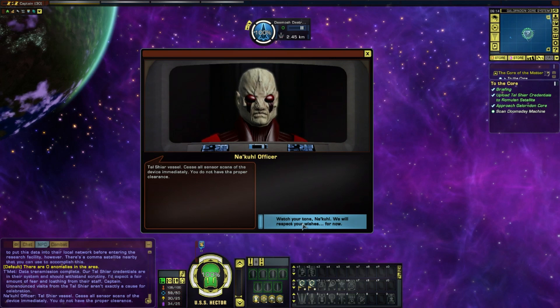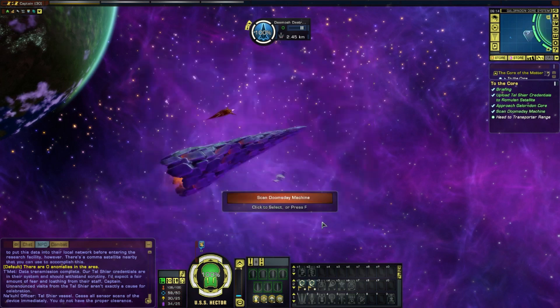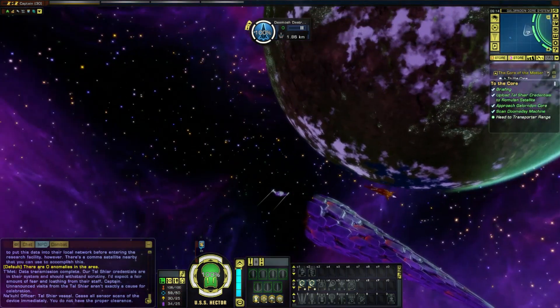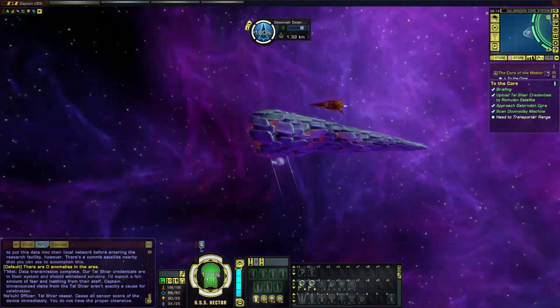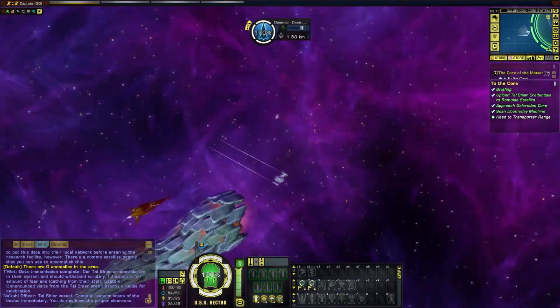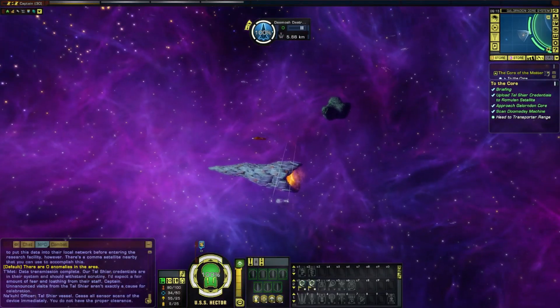Watch your tone, Nakul — we will respect your wishes for now. So that's a Nakul. We're in transporter range and we're beaming down. So they've been building a Doomsday device — nice. And the Romulans are in on it?